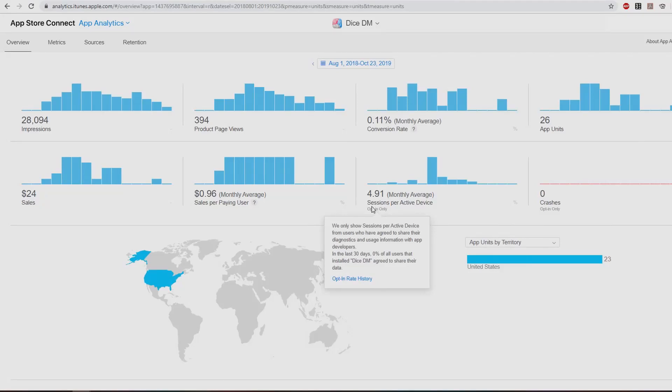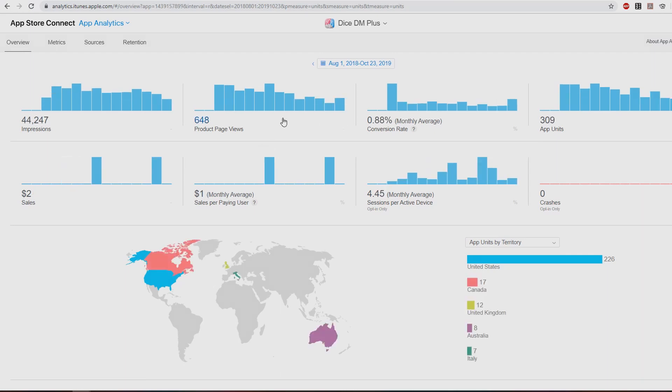The users I got through the advertisement network probably didn't stay very much. On the Apple side of things, things are actually a little bit better. There have been 28,000 impressions since last year and 394 people viewed my app page. I've gotten about 26 installs, and since this is the paid app, that's basically translated to 24 dollars in sales. In one year, 24 dollars — maybe not so great, but better than nothing.